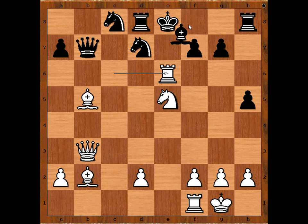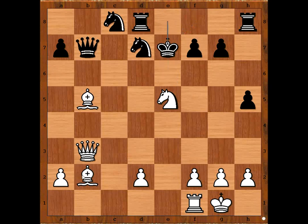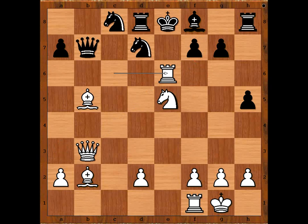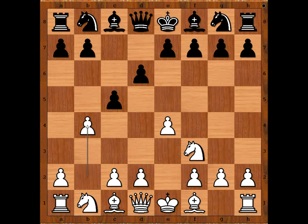A somewhat tougher defense is bishop to e7, but then rook takes on e7, king takes rook, bishop to a3 check, king to f6, queen takes on f7 check — and I guess we can stop here. Black resigned. What do you think of this game? What do you think of this opening b4? Maybe something you can try against the Sicilian. I hope that you enjoyed watching this video. I wish you good luck with your chess.